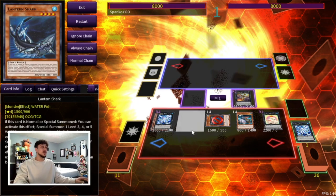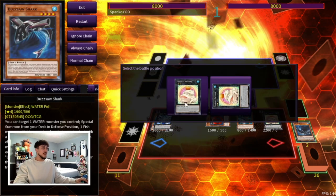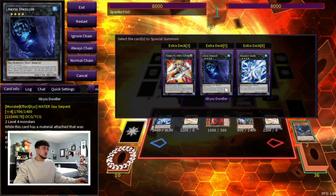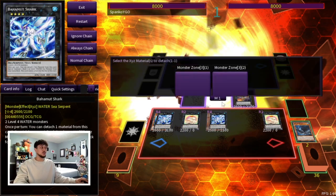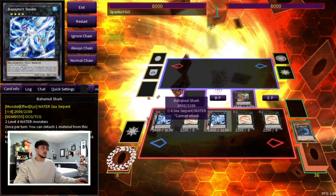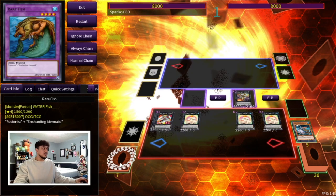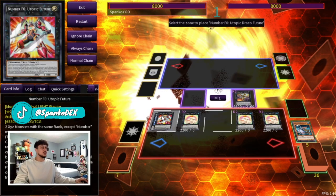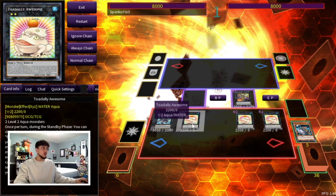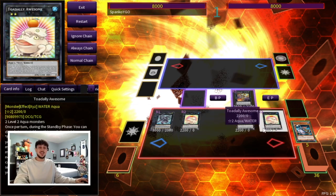We go two monsters into a second Bahamut Shark. Now you have multiple options. Detach for this Bahamut Shark to summon another Totally Awesome. If you want to go triple toad, use another Bahamut Shark into a third toad — three toads and you're not losing to Nibiru. Then use the two Bahamut Sharks to go into F-Zero and then Utopic Draco Future, which gives you a monster negate and a Snatch Steal effect. So your final board is one, two, three Totally Awesome negates plus Utopic Draco Future — a 2.5-card combo setting up an insane board.